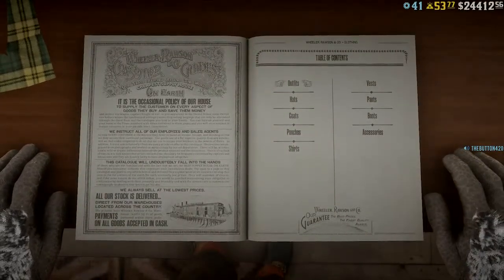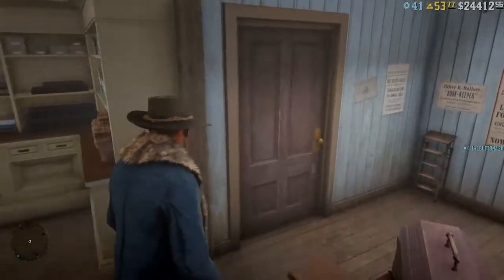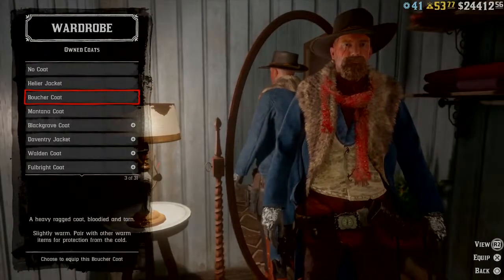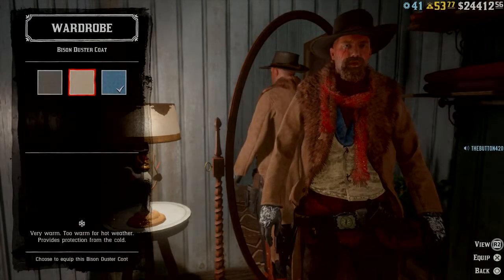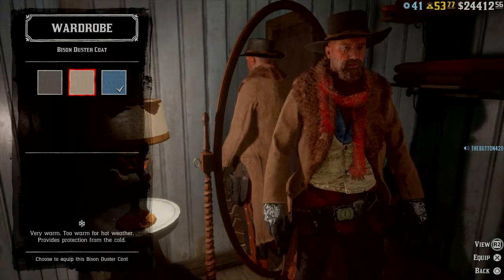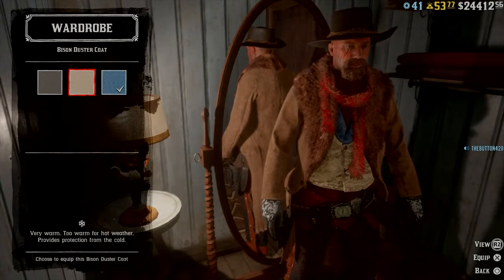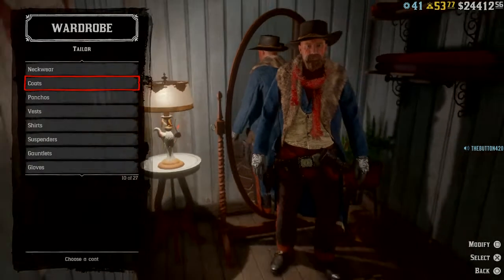To show you exactly what I'm talking about, I'm going to close this out and go back into the wardrobe. We go down to coats, all the way down to our bison coats, and here is your Mercer bison coat. For 290 dollars you have a bison coat — you don't have to spend the eight gold. I wish I'd known that sooner, but I found out the hard way. So for those of you who haven't gotten there yet, spend the 290 and buy this bison coat.